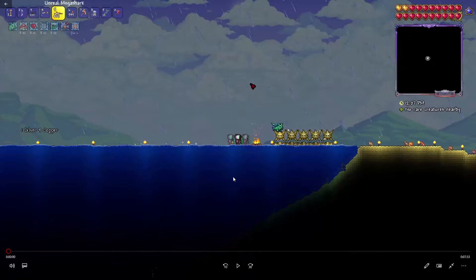This strategy works by just counting and dodging, and it's really easy. The way that I've done it in this playthrough — this is a Master Mode range playthrough that I do off camera, just having a little fun. And you can see from these Duke Fishron statues that I've beaten him quite a few times. So yeah, this strategy is pretty good.